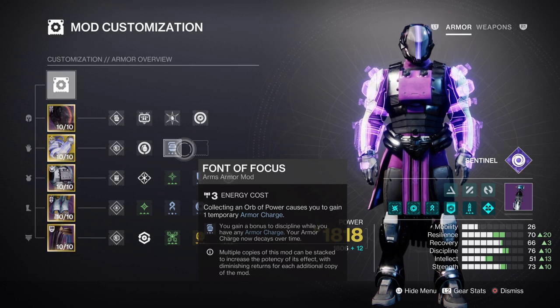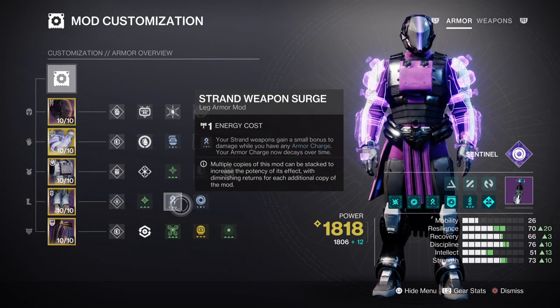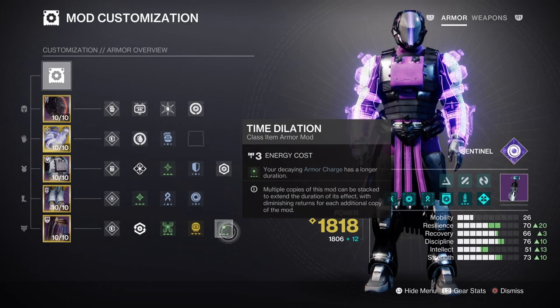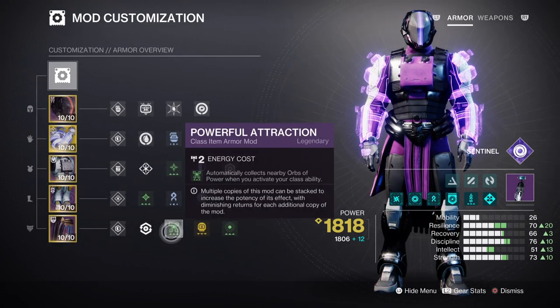After the main parts are complete, you should have room to add armor charges and additional mods. Charged Up times one will extend how many armor charges we can hold onto by plus one, while Stacks on Stacks will allow you to have two armor charges instead of one. Combining this with one Void Weapon Surge mod and one Strand Surge mod will increase our weapon damage by 10%. Time Dilation will help this further by providing an extra 5 seconds to all time-based mods.